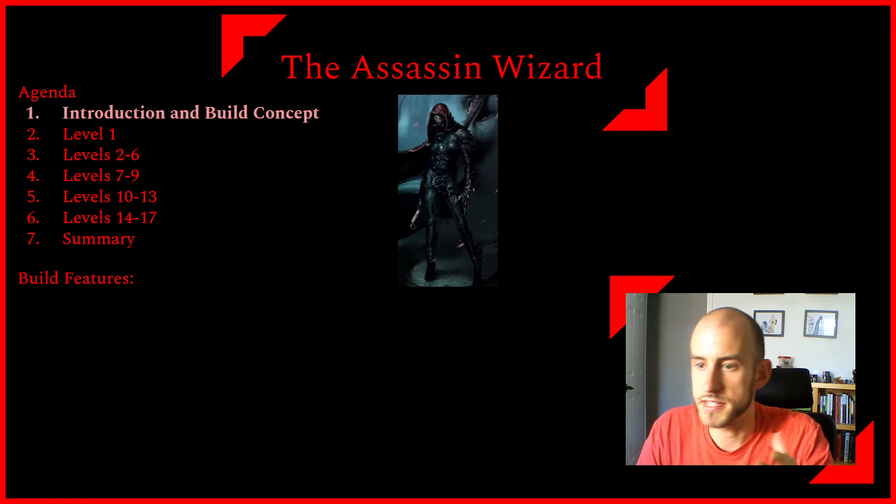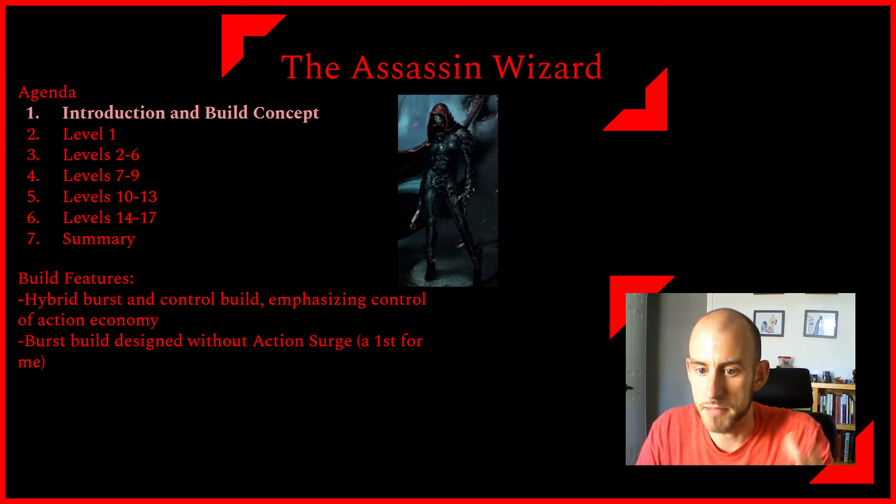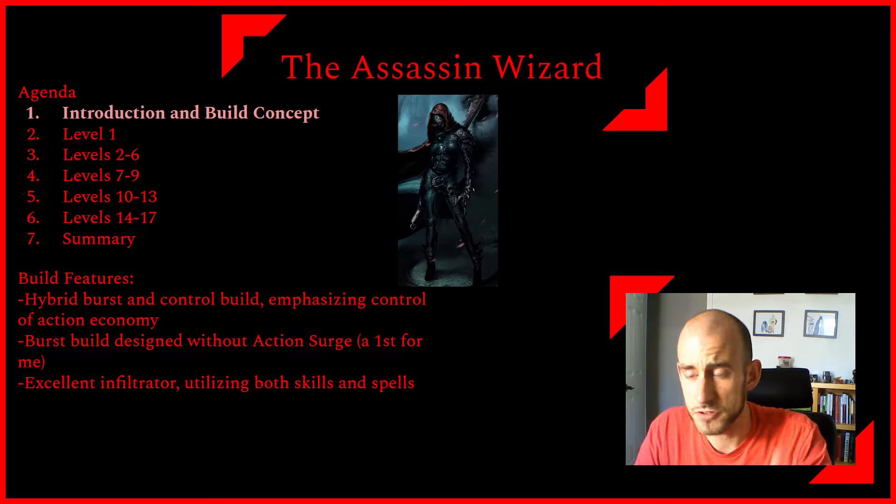Build concept: this is going to be a hybrid of a burst and control damage build, emphasizing control of action economy when we can't do burst damage. The importance of this character doing burst damage is to eliminate a key target or two as quickly as possible, giving your squad an advantage in action economy. Interestingly, this is a burst build I'm designing without action surge — a first for me, as all my other Nova builds have used at least two levels of fighter. This character is also going to be an excellent infiltrator with good skills as well as spells, doing roguish things primarily through spells and skills.